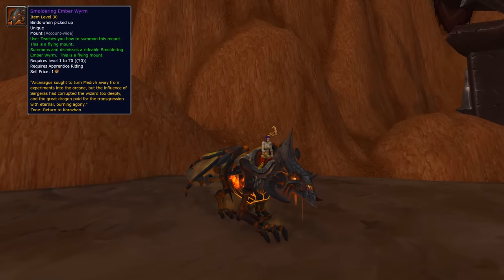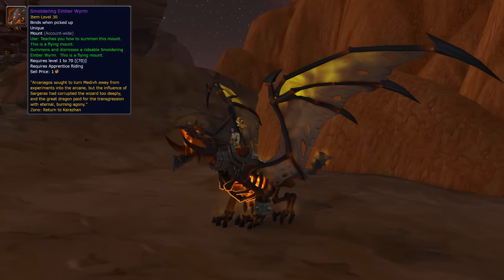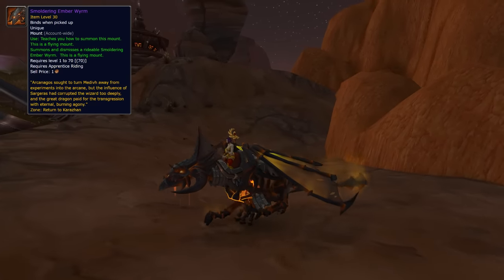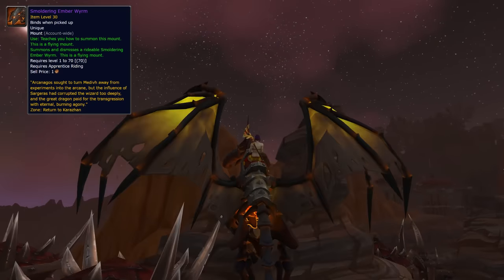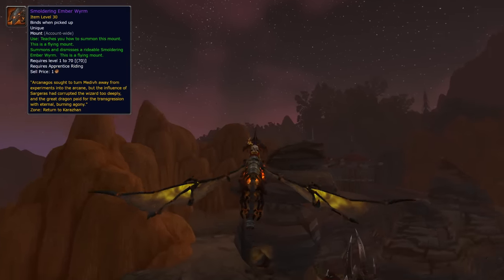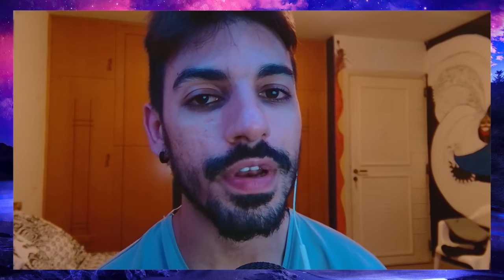The last two mounts aren't a guaranteed drop, but they do have a pretty acceptable drop chance, and I'm going to help you farm them efficiently. Mount number 9 is the Smoldering Ember Worm — one of my favorite looking mounts in the entire game. It was added in Legion and is part of the Return to Karazhan dungeon. It only drops on Mythic mode and has a 100% chance to drop for one player if you're in a party of 5. So if you want to farm it by yourself, you'll only have a 20% chance to get it.